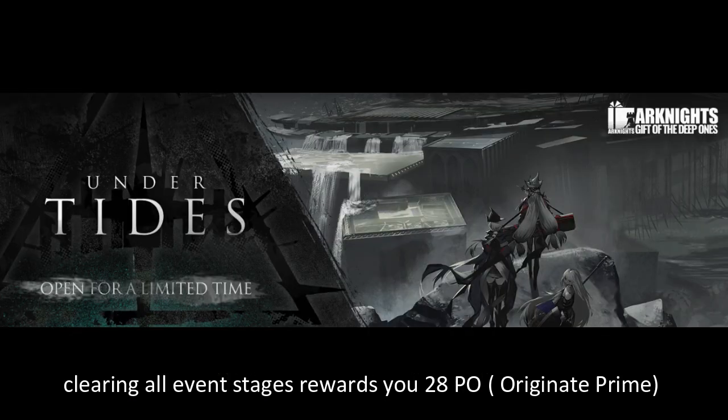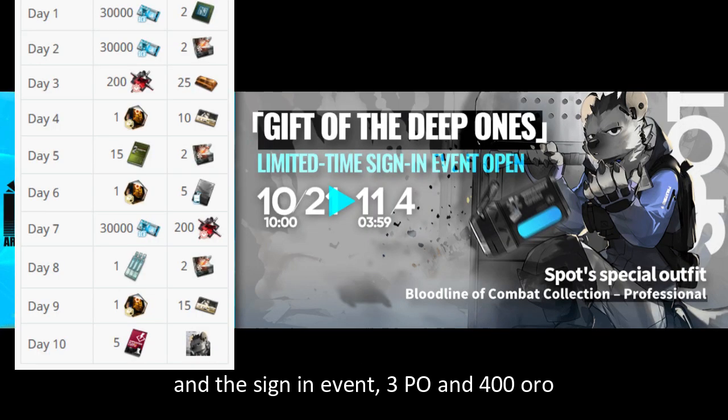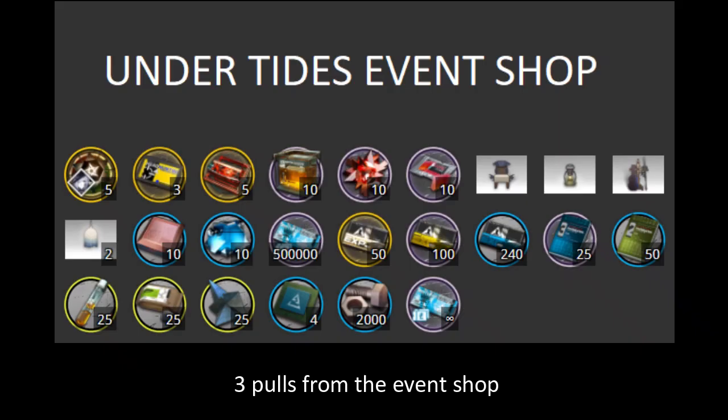That's 28 pulls, or original prime as usual. The limited banner gives you a temp headhunting and one free pull every day — total 24 pulls. Sign event gives 3 pulls, and around 3 pulls from the event shop.